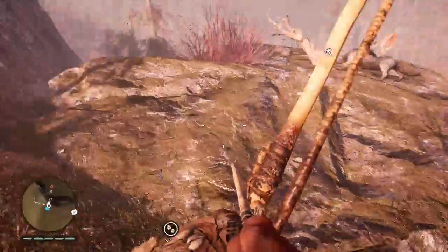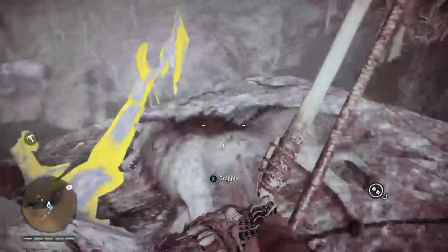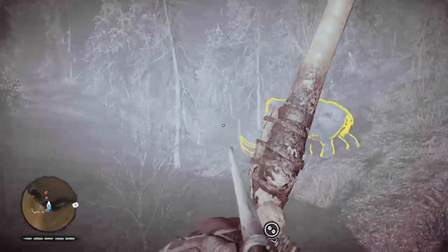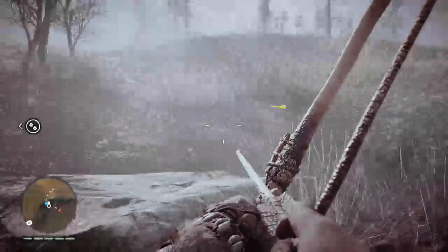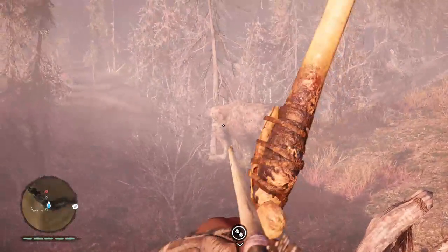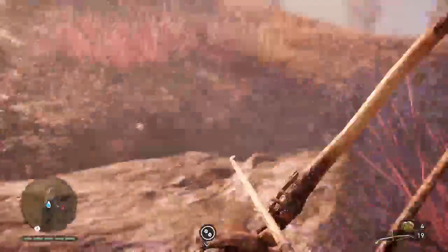It starts with finding a place like this — see how I have this hook here? This area is very important. First off, we have a mammoth right there. He's an elder mammoth, so they're big badasses and they'll totally mess you up. One thing that I like to do is piss him off.